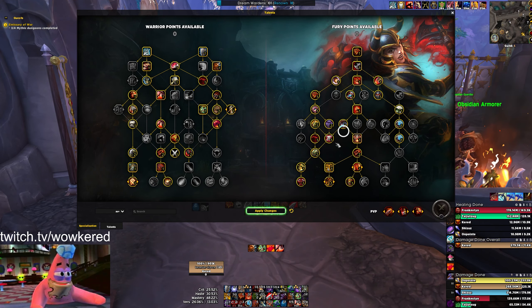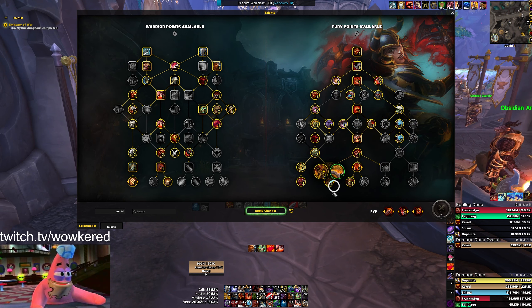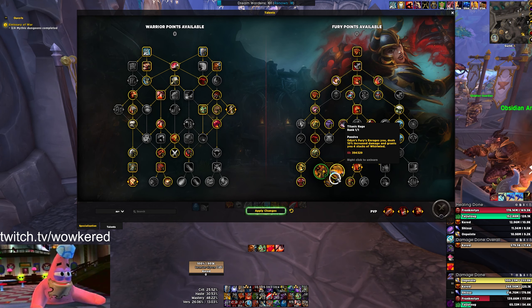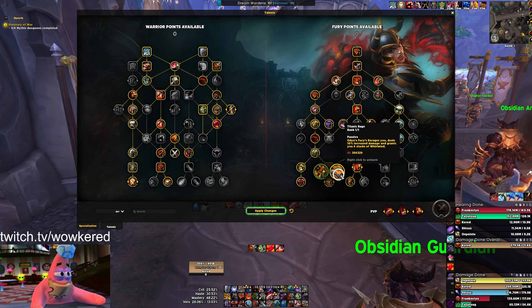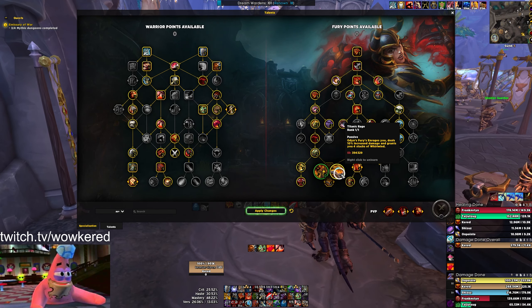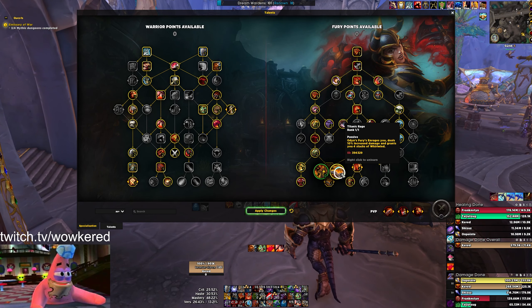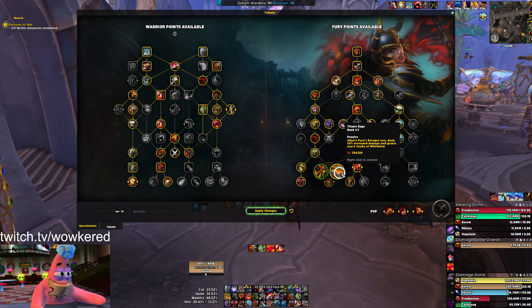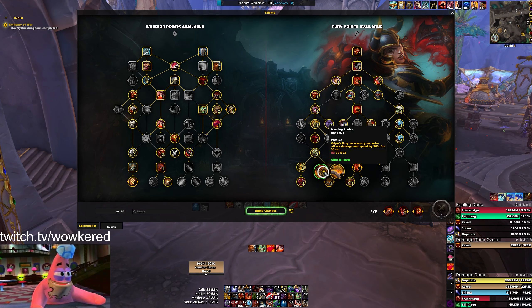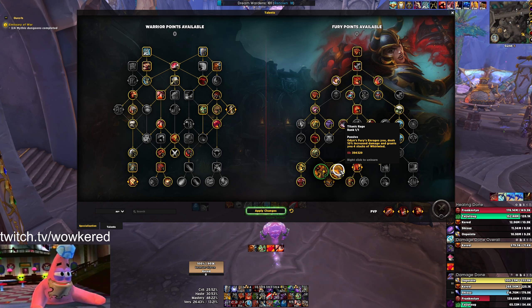We'll start with the talents. There are only a couple you can swap around. If you're going full damage on a fortified week, this is what your talents are going to look like. The main important one is Titanic Rage - it makes Odin's Fury do more damage, gives you free Whirlwind, and enrages you, which are all good things when you're constantly pulling large packs and doing big AOE damage.